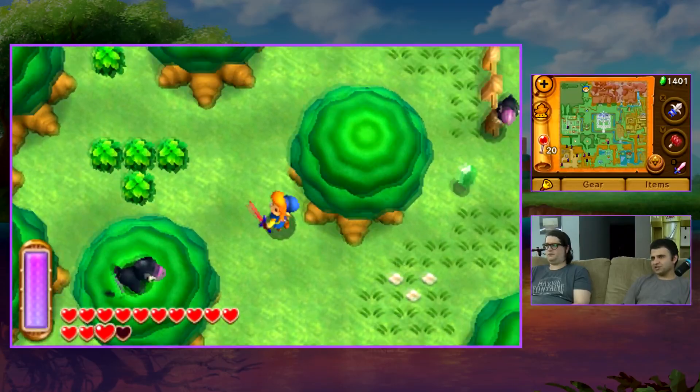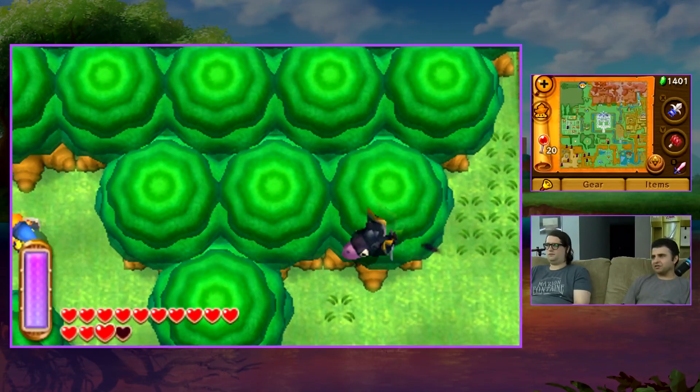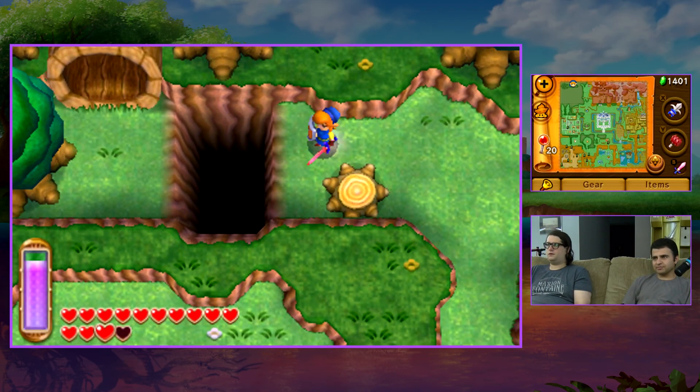Like, if you want to go into Lorule Castle and get the Red Mail first — that's suggested. Red Mail and the Gold Sword are the ideal way to take on Treacherous Tower. And you've gotta do it twice too.